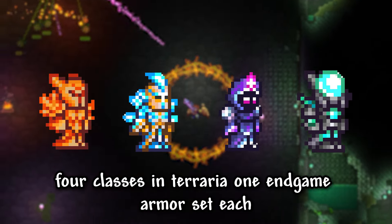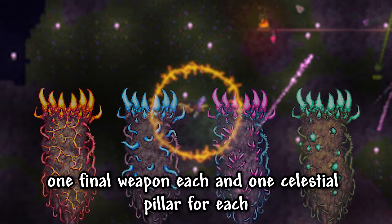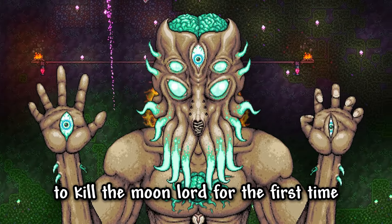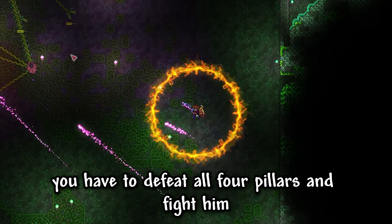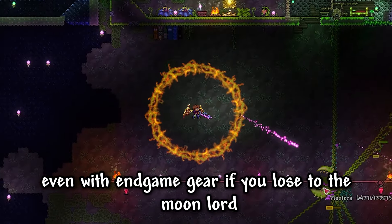Four classes in Terraria, one endgame armor set each, one final weapon each, and one celestial pillar for each. Anyone who's beaten Terraria before knows how annoying it can be to kill the moon lord for the first time. After defeating the lunatic cultist, you have to defeat all four pillars and fight him, which takes quite a significant amount of time, even with endgame gear.